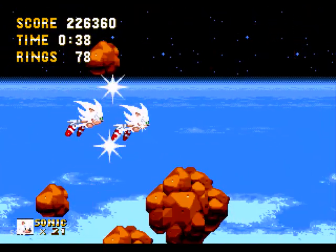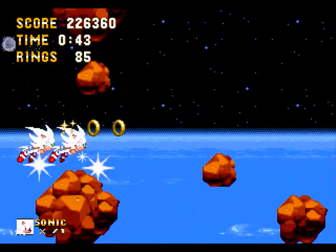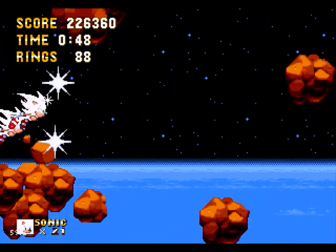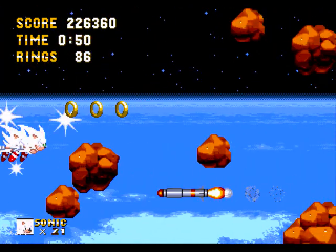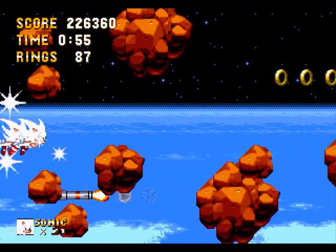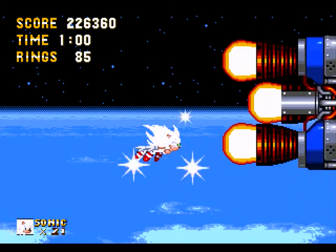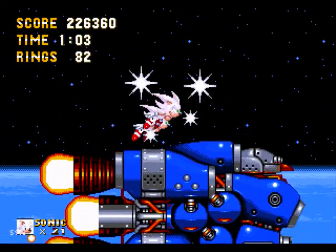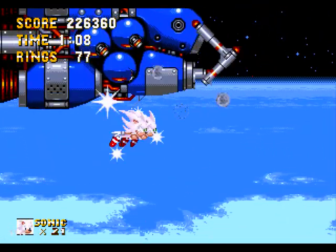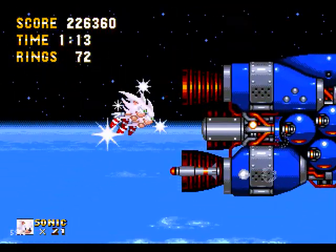There are two forms to it. The first one is shooting lots of missiles towards us, which we just have to dodge — it's not too bad. We have to dodge the asteroids as well, which is more annoying. The second form is a bit harder because there's less rings and you have to really play catch up with him. We can't hurt him directly at the moment — we have to get him to shoot those missiles and lead them to hit him in the face, which is pretty cool.